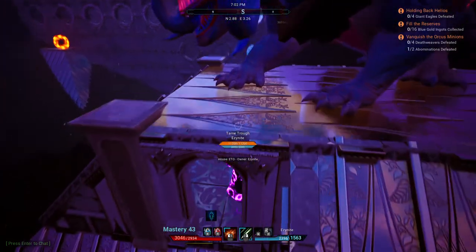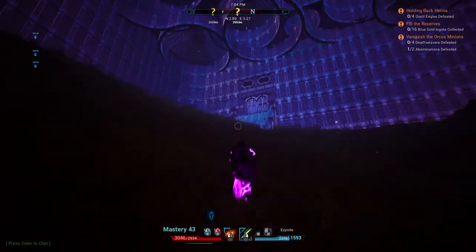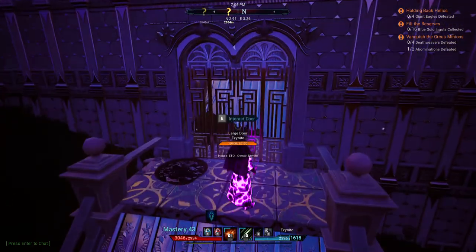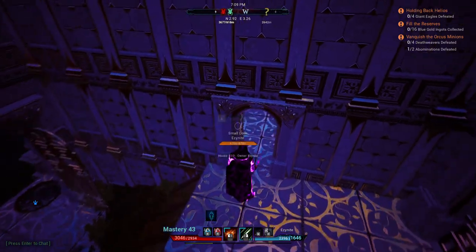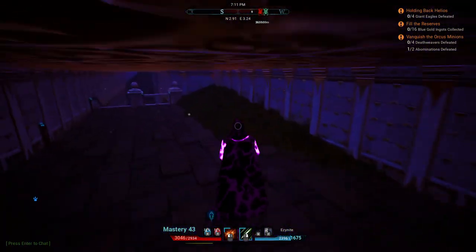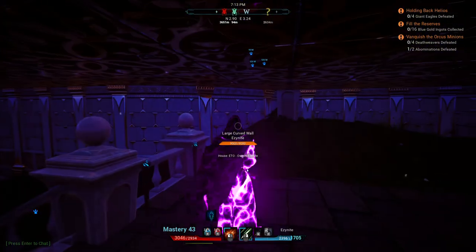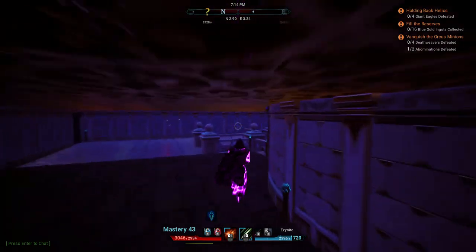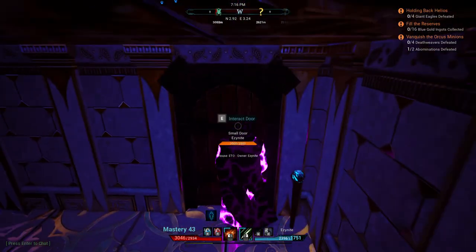All of this is powered by the main house, so we don't have any generators back here. The food drops are getting powered from the main house because we bring the power in through the back. The power nodes are here and then they go inside underground, so everything is powered.